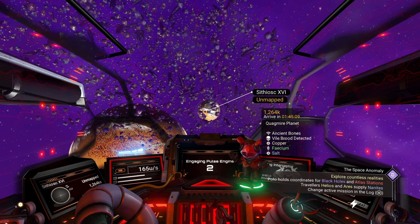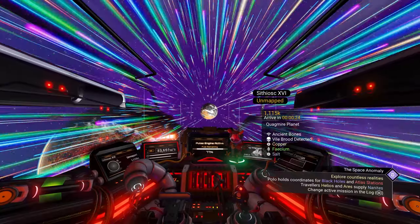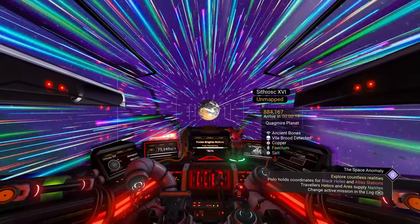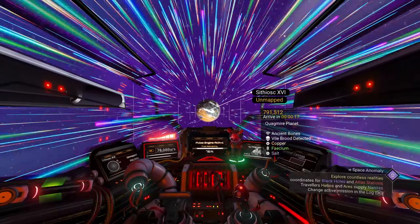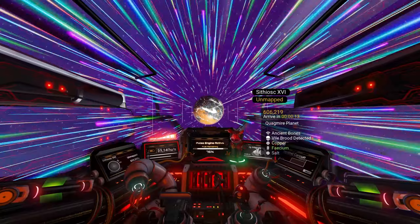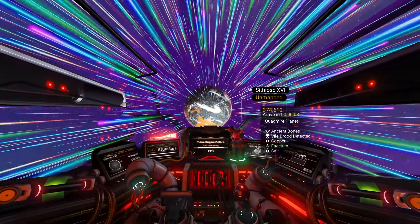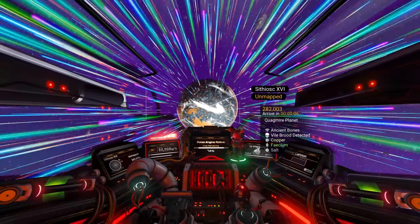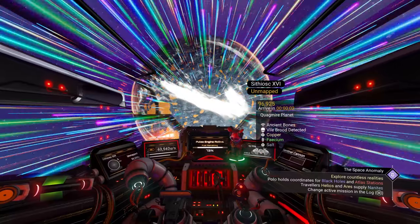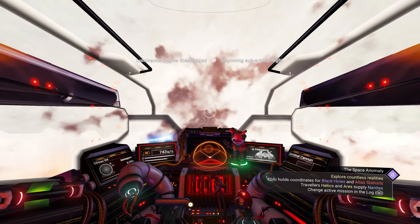We need to go to this planet because there is an item we have to get from it. There are no other indications in the system — it's just like any other planet. Like when you're looking for volcano planets, you have to jump into the system and look at each planet. So pop into the system, scan each planet, and you'll find one that says 'Vile Brood detected.' It's randomly placed in any system, so just keep jumping until you find it.